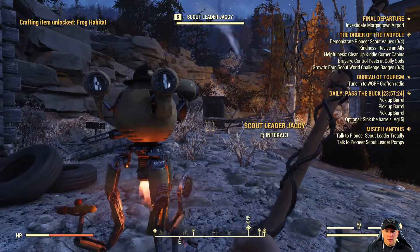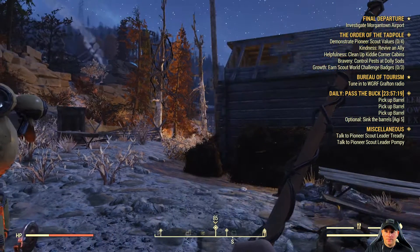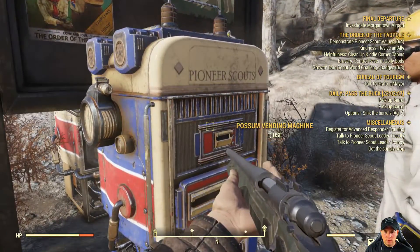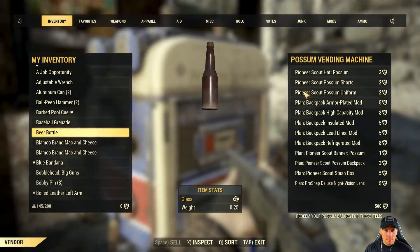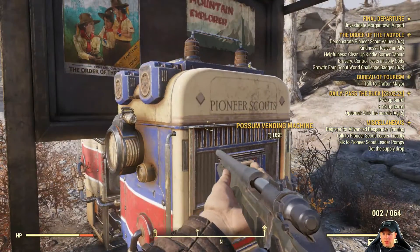Is that the backpack? Did we get the backpack? No, I don't think so. What's this — a vending machine? Oh, the backpack! Can we buy it? How do we do this? I don't have any possum badges. Dang it. So that's how you get the backpack — I need badges. We need to complete these badge challenges to get it.